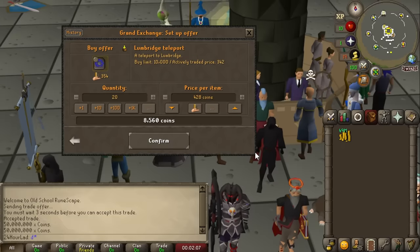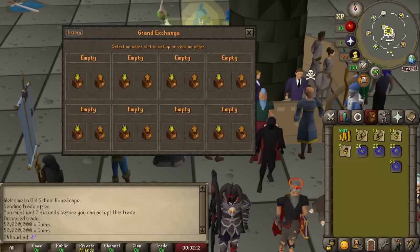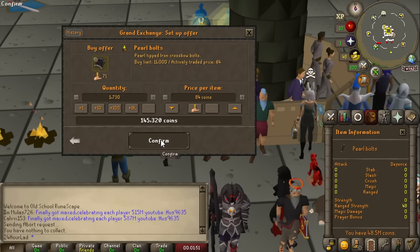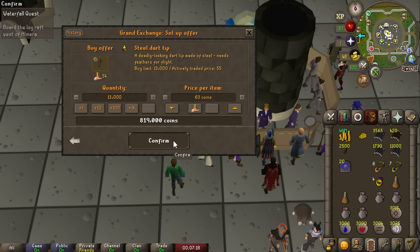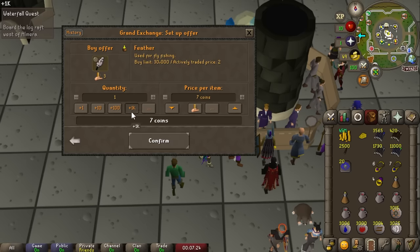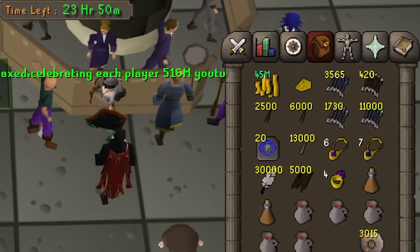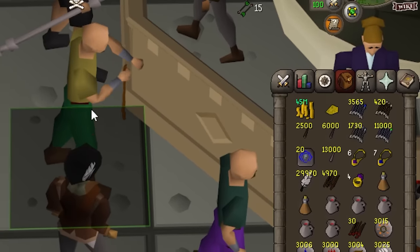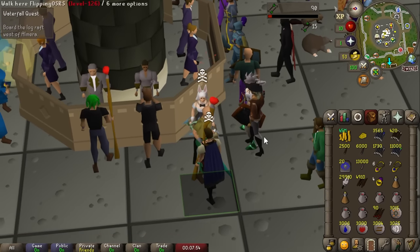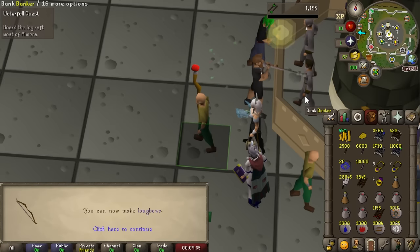The first thing we're going to do is buy a bunch of teleport items since we have no skills — we're literally level three — and getting around the map will be really annoying without them. Besides that, we're going to buy some items for a few training methods we can do while running around, mainly creating darts, which is a zero-time fletching method, and enchanting bolts, which should provide some really good magic experience passively. We spent about five mil so far, and the first thing we do is create arrow shafts to level fletching to 10 so we can create a bronze dart.